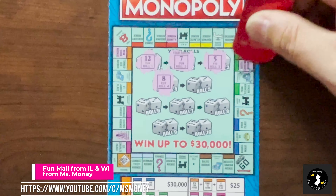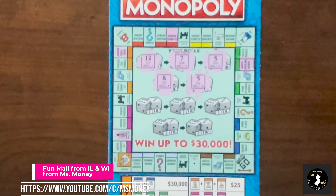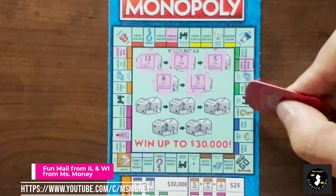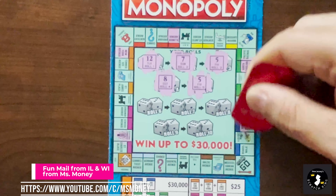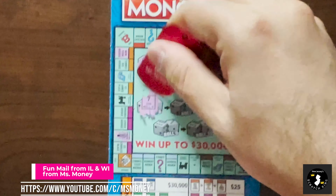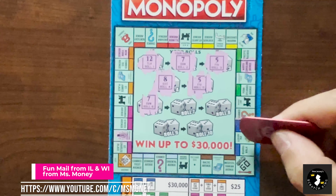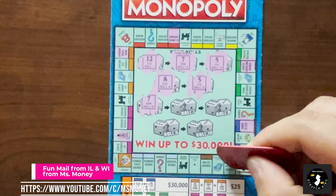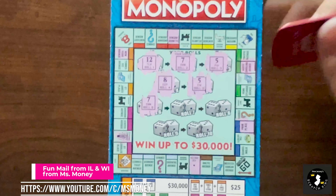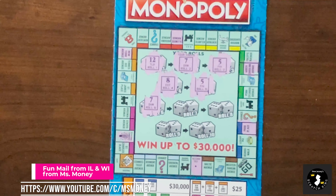I assume I'd probably be going around more than once. The only thing with this is you have to really pay attention to where you are. Roll 5 is a 5. 1, 2, 3, 4, 5. Ooh, I got a Park Place - that's a nice one to get. Roll 6 is a 7. 1 through 7. Ooh, income tax. I wonder if you get a prize for landing on income tax.